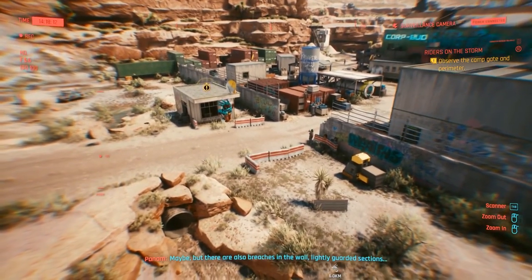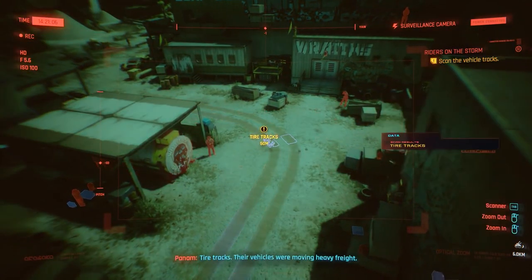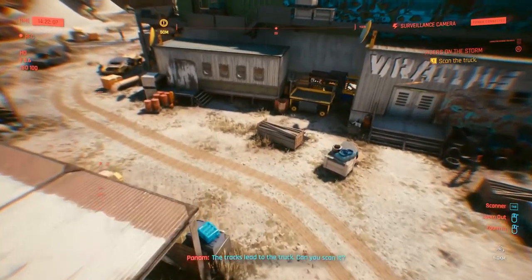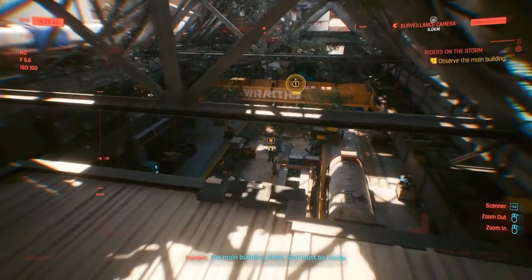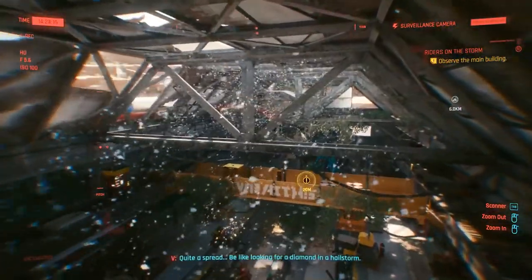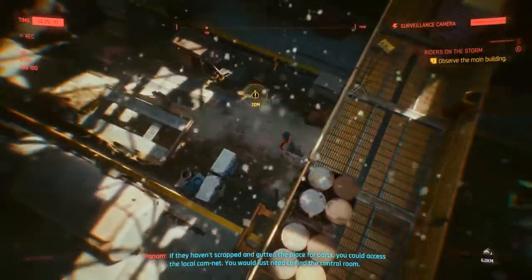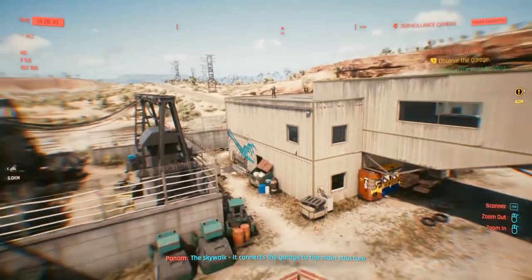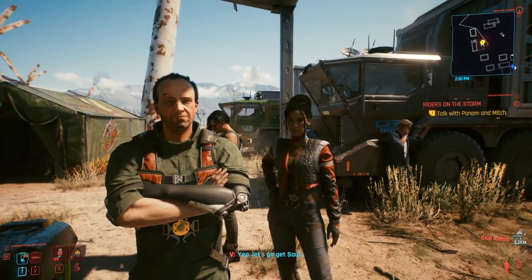I would guess that Sol is part of the reason. If he's still there, we have to find a way inside. That guard post is probably our way in. Maybe. But there are also breaches in the wall, lightly guarded sections. Do you see the tracks? Tire tracks — their vehicles were moving heavy freight. It could have been equipment, or Sol's not their only prisoner. The tracks lead to the truck — can you scan it? That's probably the one they kept Sol in. The main building — Sol must be inside. If they haven't scrapped and gutted the place for parts, you could access the local cam net. You would just need to find the control room. The skywalk connects the garage to the main structure.